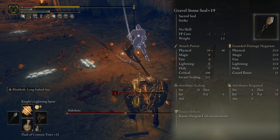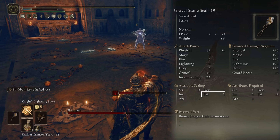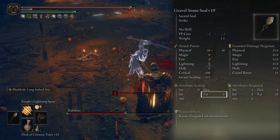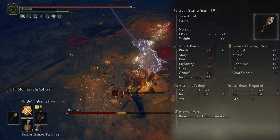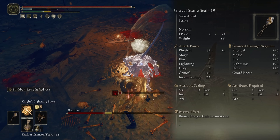The seal we're using is the Gravel Stone Seal, and it's scaling with an S in faith, while also boosting our Dragon Cult incantations. And this goes for both our weapons' Ash of War, and some of the incantations we're going to be using on top of that.